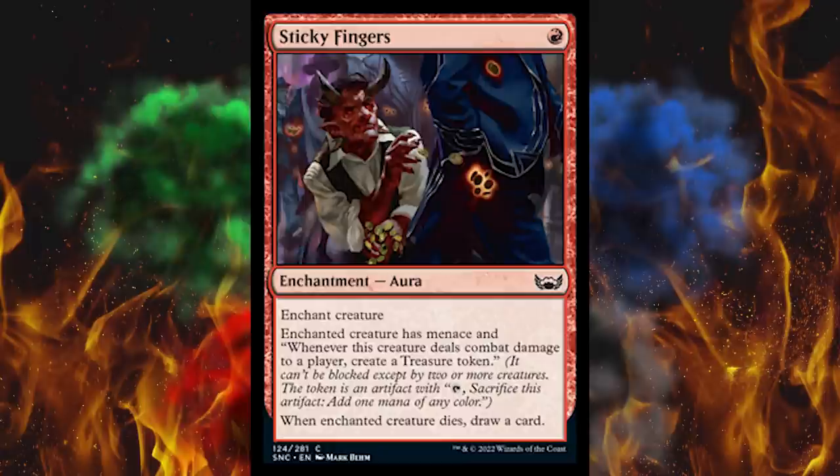Next up, Sticky Fingers — it's a one-cost red enchantment aura. Enchant creature has menace, and when it deals combat damage to a player, create a treasure token. Menace for one — really. And then when it dies, draw a card. That is way too much value for one. Way, way, way too much value, and combat evasion for one. Boy, this set's going downhill quick on this one.